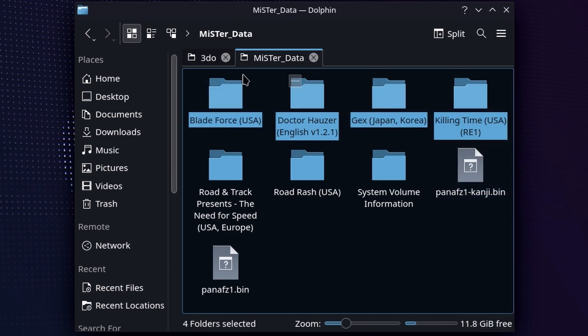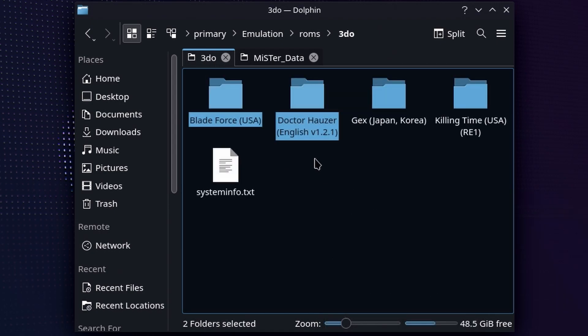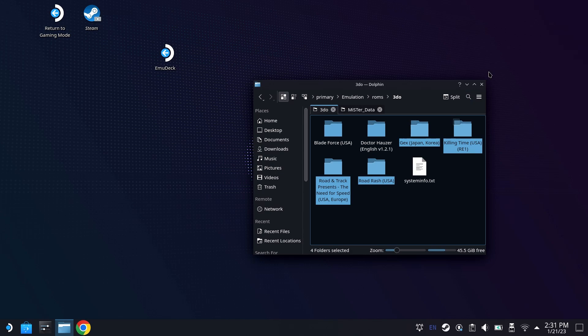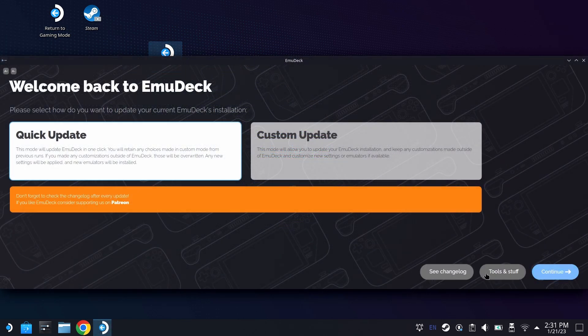Normally I use a USB dock for this. You can do it via FTP — whatever works for you. When you have all your games in the correct ROMs folder, and you've got those BIOS files in the correct BIOS folder, we'll go ahead and relaunch EmuDeck right here.